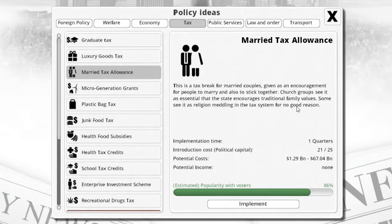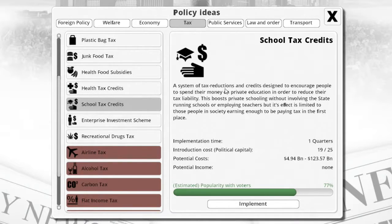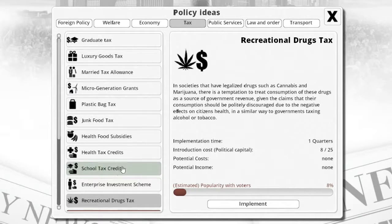The married tax law is good for some, but it's difficult — it takes one quarter to implement, costs money, and does not bring in income. It's a tax break for married couples. A plastic bag tax would get money — up to 1.55 billion at full capacity, which you never want to do. School tax credits are tax reductions designed to encourage people to spend money on private education, which helps GDP and the economy. I'm probably not going to do a lot of these because a lot of people don't like them.